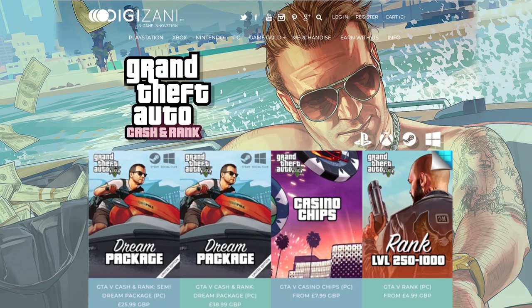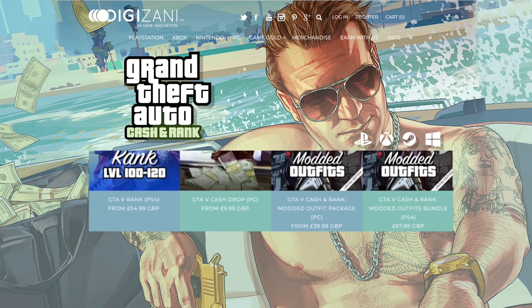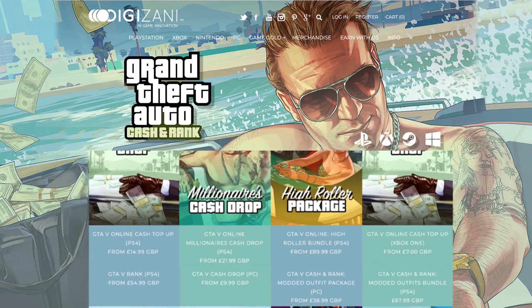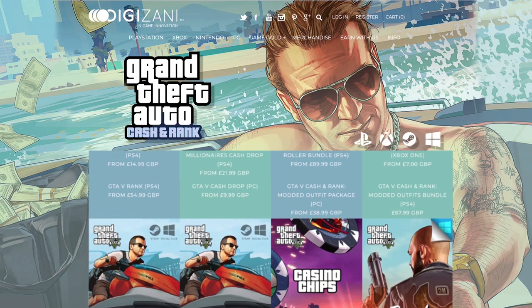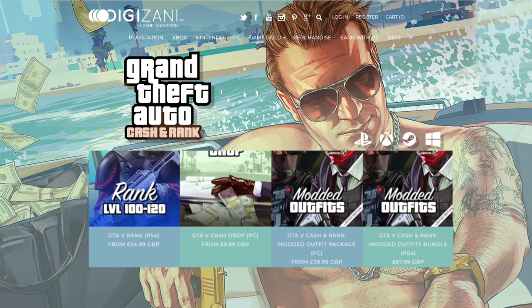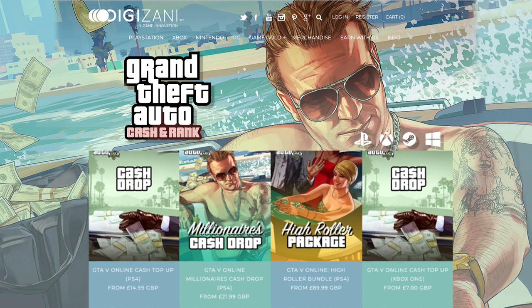Just before this video starts, if you guys are in need of cash or RP in GTA Online then check out Digizani. Their links will be down in the description. They offer cash and rank services for the Xbox One, PS4, and PC. They are cheap, fast, and reliable. They offer 24x7 support and are available on all platforms. Use code NIGHTLYPOWER for a 5% discount off your next purchase.